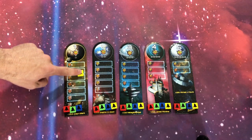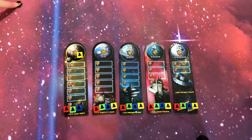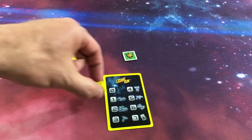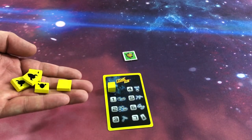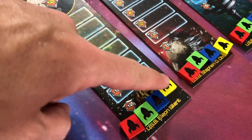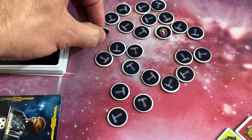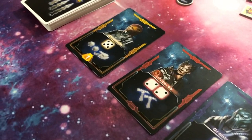In Cosmic Run, you are racing to discover 5 planets before they get blown up by asteroids. Each player starts with 10 victory points and a technology card that matches the color of their spaceships. There are multiple ways to earn points: by moving your spaceships up the planet tracks, by acquiring crystals worth 1, 2, or 3 points, and through alien cards.